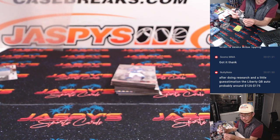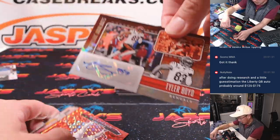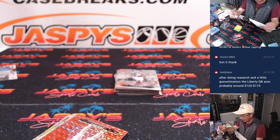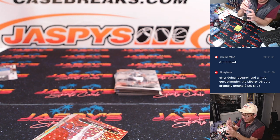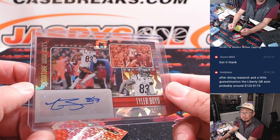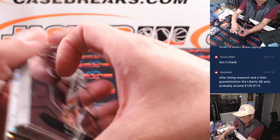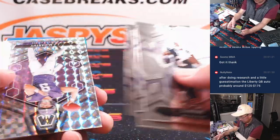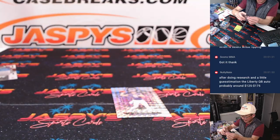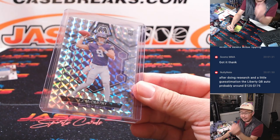Got a Drake May for the Pats — that'll be for Greg. And the auto is Tyler Boyd, signature highlights autograph cracked ice pattern for Cincinnati — Dan won the Bengals in the filler. JJ McCarthy, Hunter Henry to 25. And that, my friends, is the break. Hunter Henry for the Pats goes to Greg, and JJ McCarthy will go to Scott and the Vikings with this little parallel here.